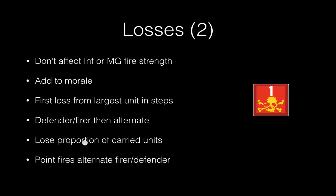If you inflict a loss on a carrier that's carrying units, you inflict a loss on the carried units in the same proportion. So if it's a carrier with two steps carrying a five-step platoon, and you hit it for one step — reducing the carrier from two to one — you're going to inflict half the steps on the platoon. Since it's five, round that up to three, so the platoon loses three steps. With point fires it's a little different: the firer gets to decide the first loss and then the defender decides the next loss — slightly more advantageous to the firer, since point fires are more well-aimed.